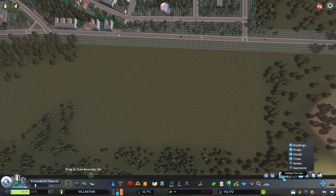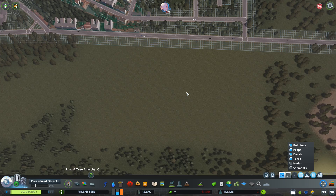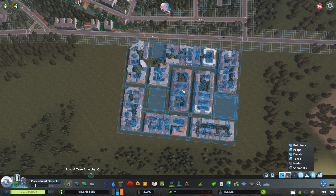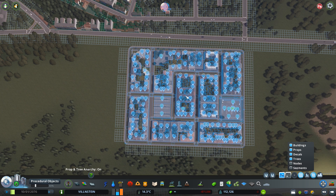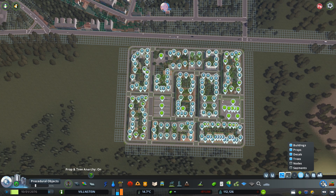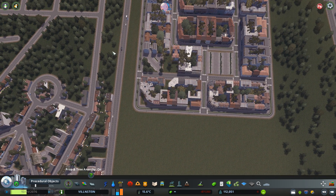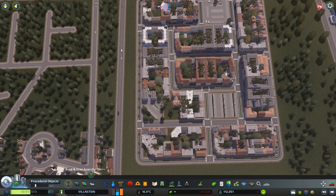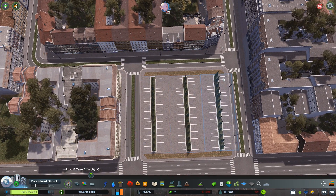Then go to Move It mode here. Make sure you have this little thing called 'Follow Terrain' turned on — it should be blue, meaning it's working. Then click Import, import the district, and place it however you want — it doesn't really matter. As soon as you do that, the entire district will be imported. You'll have to link it now with roads or whatnot, that's up to you.